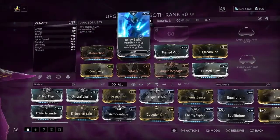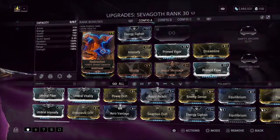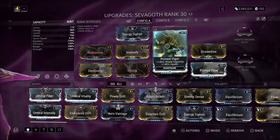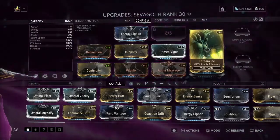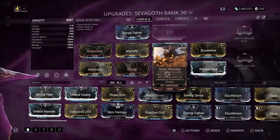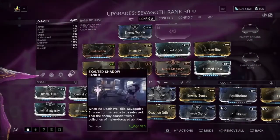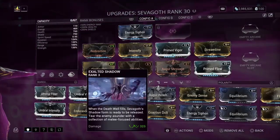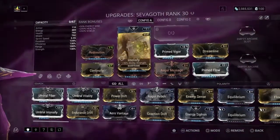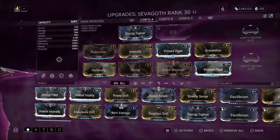For Sevagod I'm using Energy Siphon for energy per second, Redirection, Vitality, and Primed Vigor for health and shield, Streamline for ability efficiency, Primed Flow for maximum energy, Augur Message and Continuity for ability duration — because of his fourth ability, Exalted Shadow, it will last a lot longer — and Intensify for ability strength, same as Nova's Gloom, so it will slow enemies more.